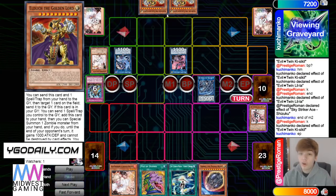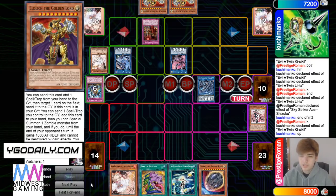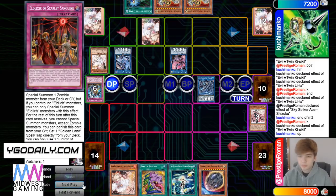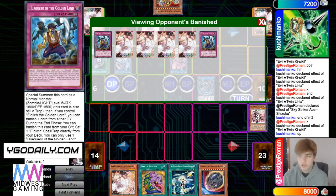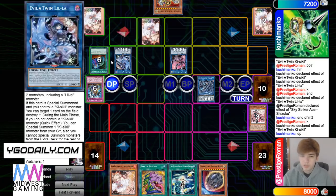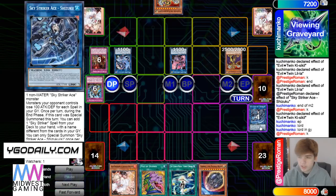Now you're getting punished. Hard set Scarlet — Scarlet can't summon from hand, so he needs to draw a spell or trap. Draws Called By — that works, better than drawing like an Eldlich. I want to draw like a Walk Arrow there or something. You run out of your engine quickly.